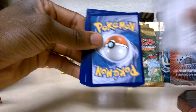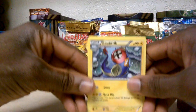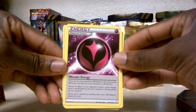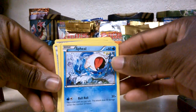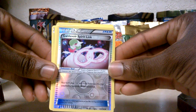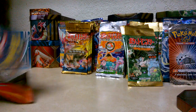Moving on to the third pack — Primal Clash. Easy open. We've got an Electric energy, a Dive Ball trainer card, a Wonder Energy card, Weedle, Zigzagoon, Shroomish — different art I don't have yet, sweet — Mudkip, a Gardevoir Spirit Link trainer card, a reverse holo, and a Delcatty. Nothing too special there — that's pack number three.